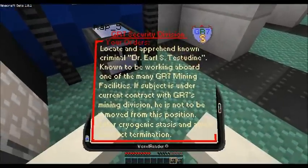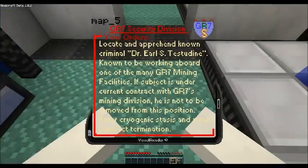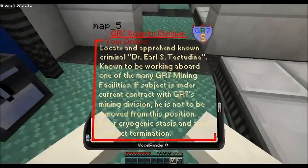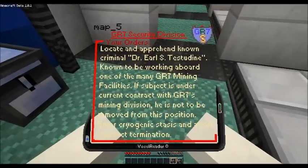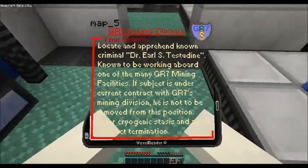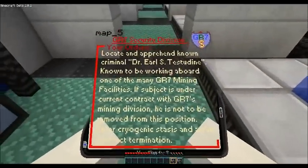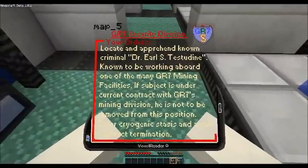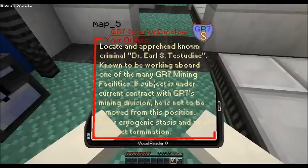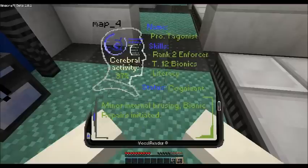GR7 Security Division orders for Professor Taganist. So that was cool. That was actually a custom sound set to go off as soon as I put the map up. And you can see that they have overridden the map with a clear background and used an image-to-text type thing to show the map text. Very nicely done.